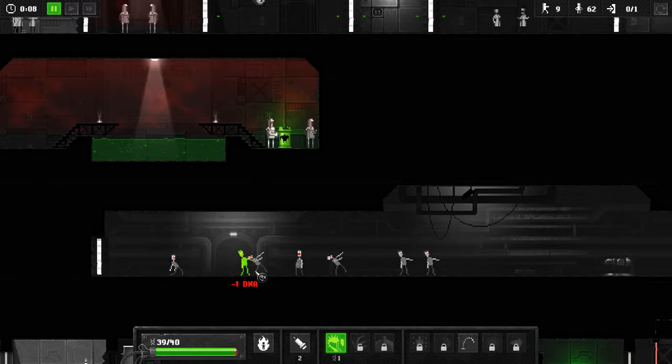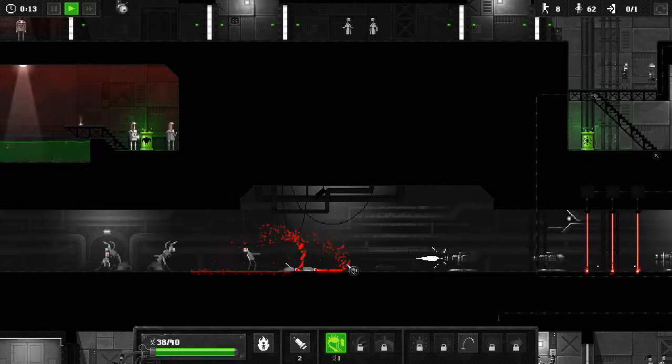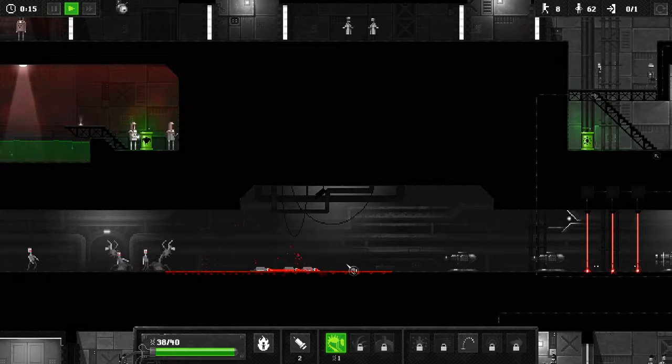Now you may be wondering, why is he setting up a zombie trap right at the beginning? I'll tell you why — because it's possible to accidentally beat this level while you're trying to kill all the humans, and my goal is to stop that.